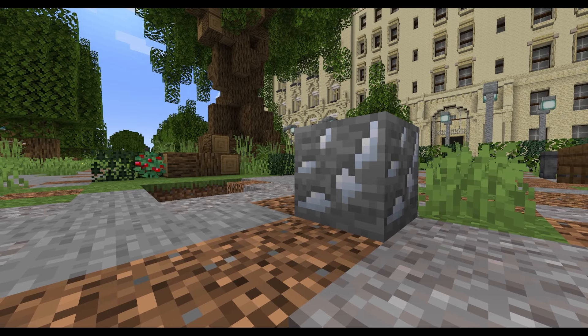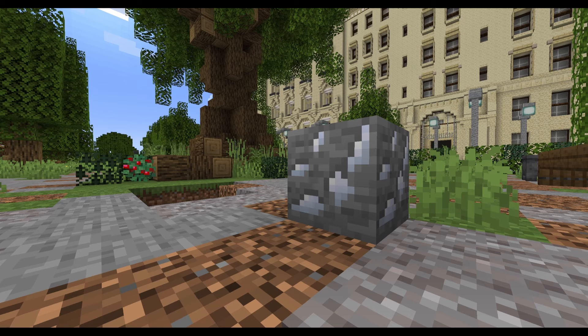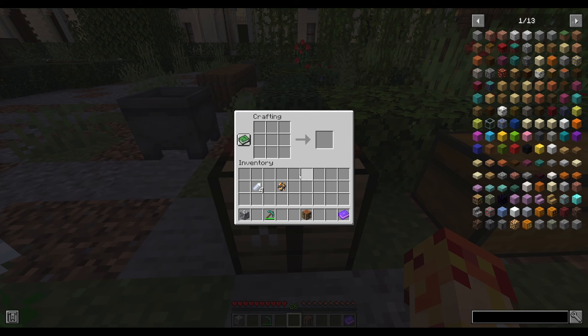To get lunar etherean, find lunar ore while mining and extract lunar crystal from it. All you gotta do is combine the lunar crystal with the etherean and you get yourself a lunar etherean. The etherean itself is also a mining find.